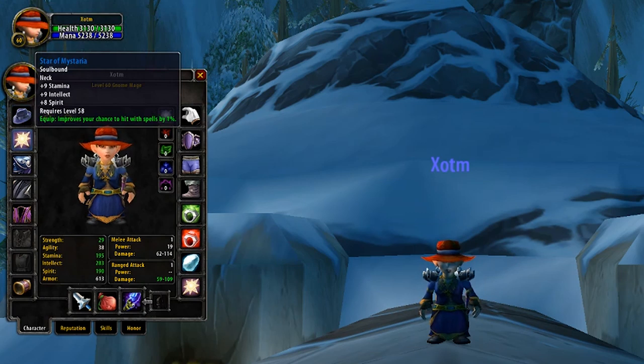Moving down, next up is going to be the Neckpiece. For this, it's going to be the Star of Mystaria, providing again your two most wanted stats — Stamina and Intellect — accompanied once more by some Spirit. However, the main strength of this item is the 1% hit it provides.